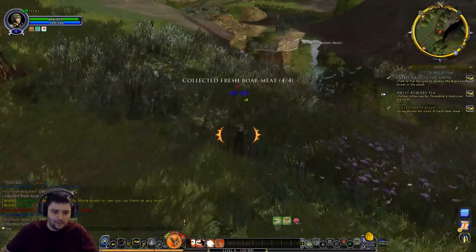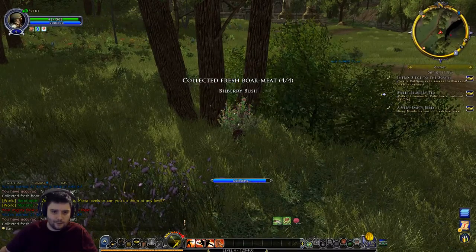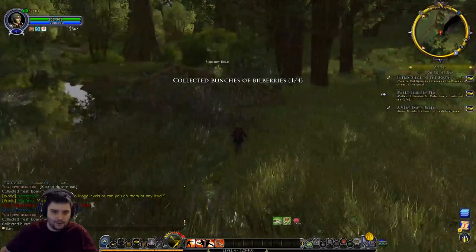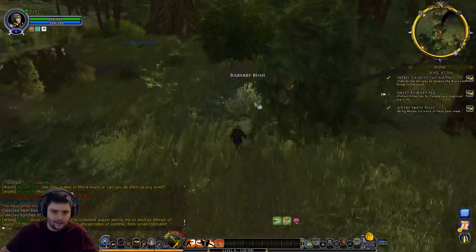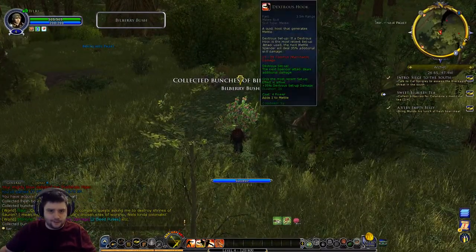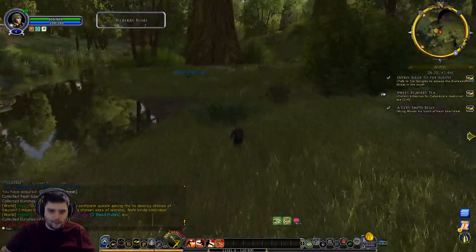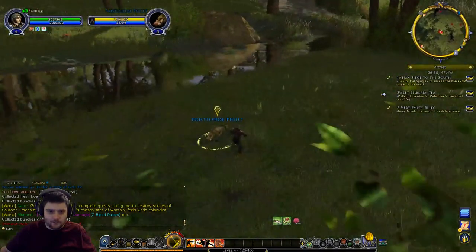It seems my number one skill can be used after my number three skill fairly quickly without any delays in the animation. That's the second bilberry collected. Low Strike is a fast skill, Dexterous Hook is also fast, and Sinister Cross is also fast. We don't actually need the boar but I'll punch it anyway because it's there.